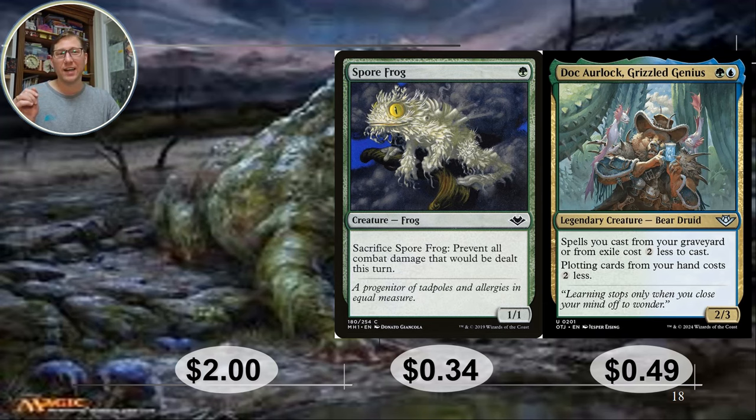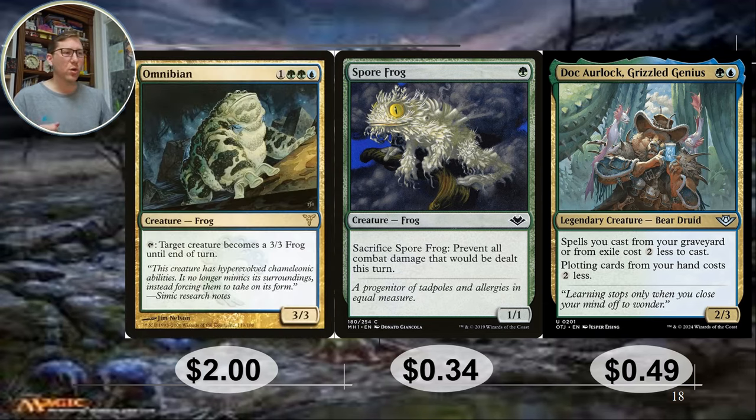Omniban — target creature becomes a three-three frog until end of turn. Your mill effect is based on frogs attacking, and this lets you make any token — even a one-one — into a three-three frog. If you attack with it, you're milling and putting things into exile, basically pseudo card draw that's protected from discard. Absolutely insane. Two dollars for that one — a whole two bucks.